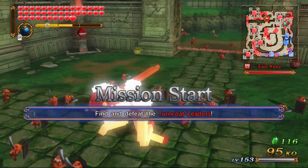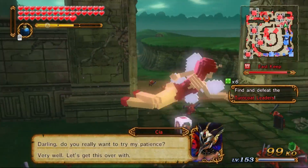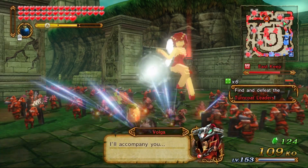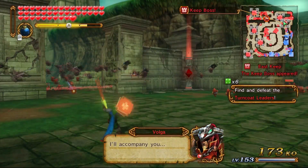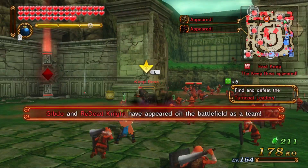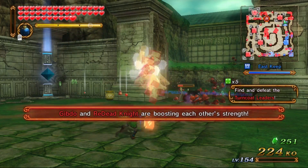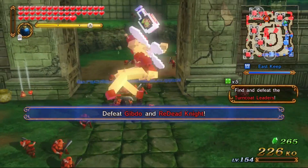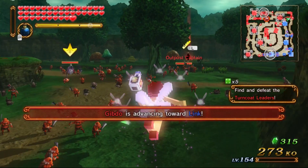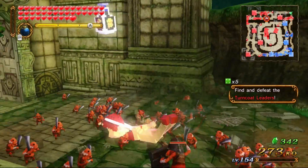Anyway, the 8-bit fairy is just a skin of the Great Fairy that you can unlock. It's not that good of a weapon, but there are some good moves. This one's okay, but the fairy can still get hurt. She carries around a bottle with an 8-bit Link in it, but Link's not 8-bit when he comes out - he just has the 8-bit sword, which is cool.